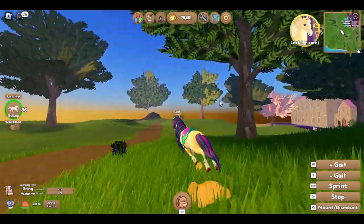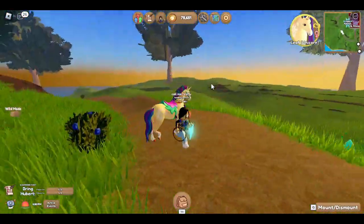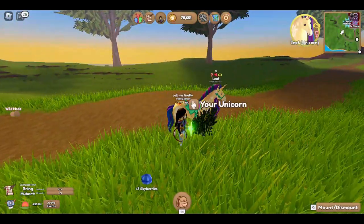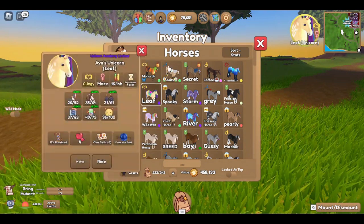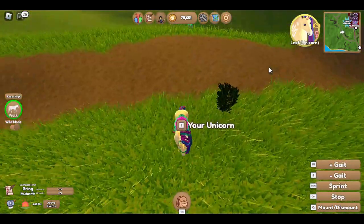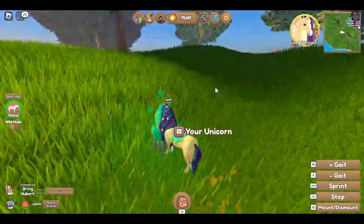Before we go into that, let's talk about these sky berries. You can find them on these little bushy green things, and unicorns love them apparently. I've never fed one though, and I don't think any of my unicorns have any bond — except for this one, I don't know how that happened.